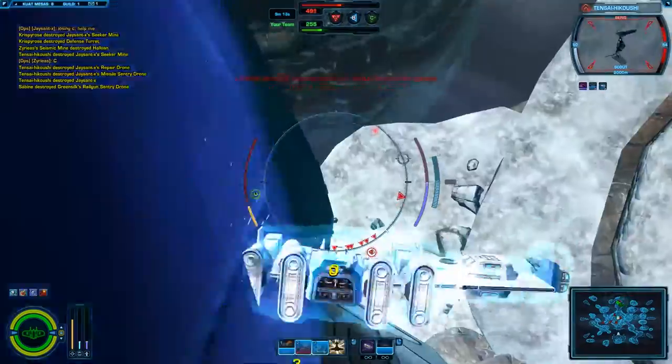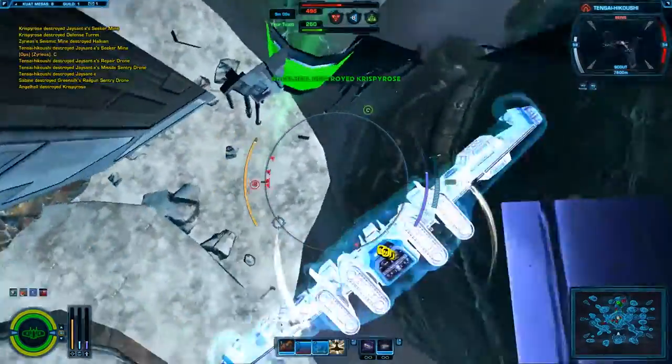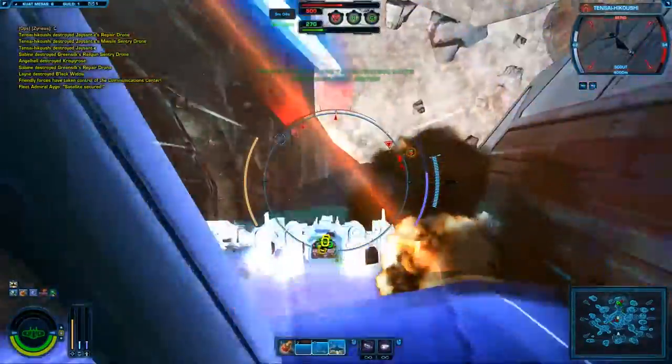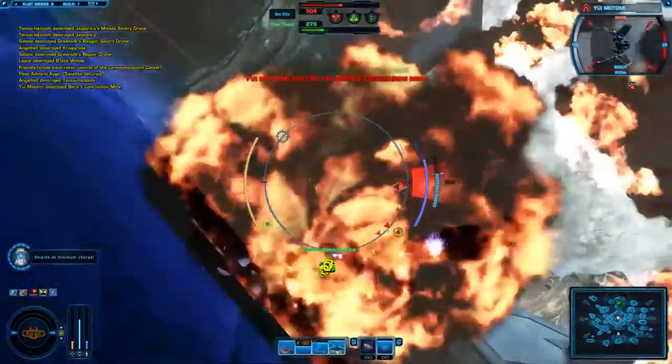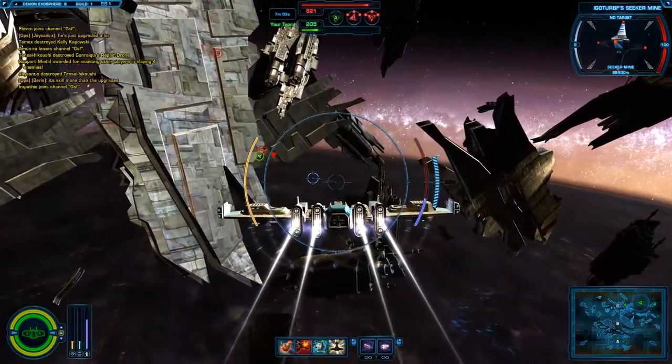Placing a beacon close to objects can result in the instant death of those who respawn there. Many bomber pilots are tempted to place their beacon right next to a satellite, which will often result in pilots respawning within the structure, causing damage or destroying their ship outright. Leave adequate open space around your beacon.